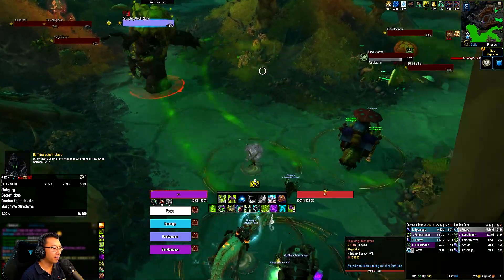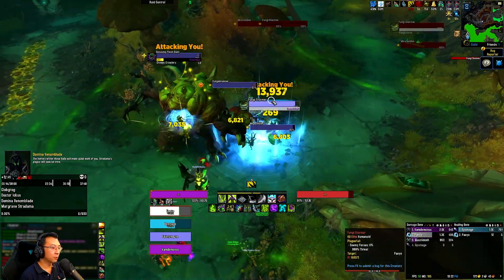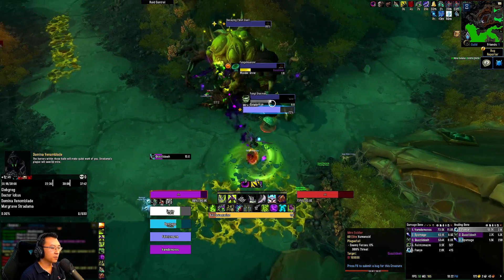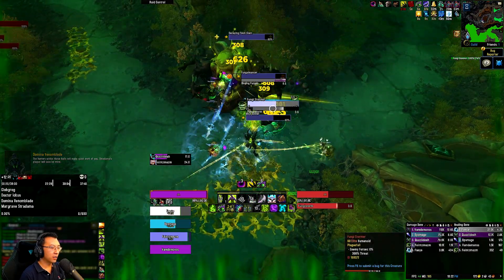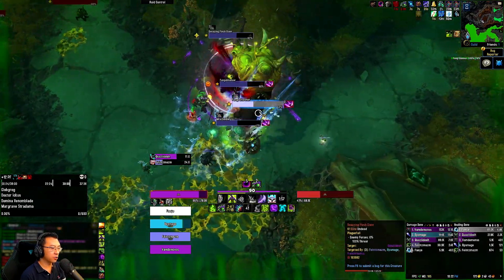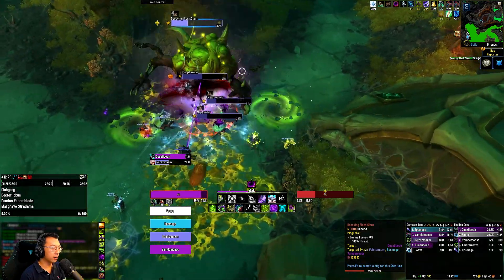The way I like to do this pack here is I normally pull them back, just to make sure that no one pulls additional mobs by mistake. Kick this big guy and use meta right off the bat. You want to try and stop the fungal storm.